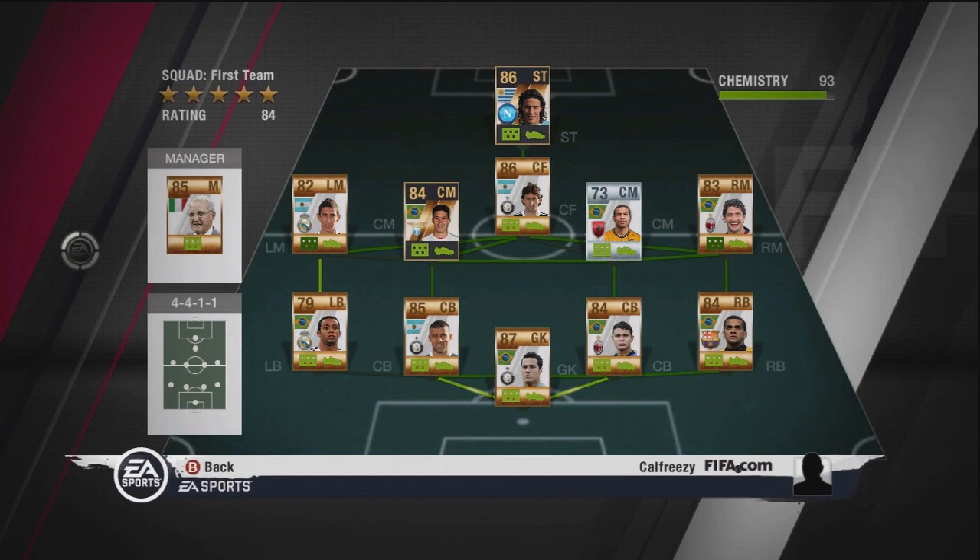Moving on to the mid, we have Hernanes in-form. This guy is awesome in-form - he's probably one of your best players on the field. He's quite slow at 79 pace, but he's really, really good with great dribbling as well. He will cost you quite a bit though. The 84 Di Maria will set you back about 20,000 at the moment.